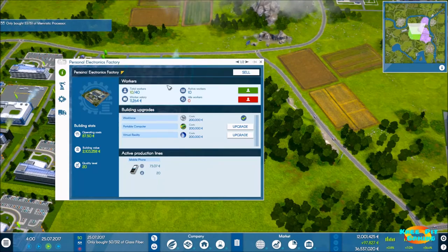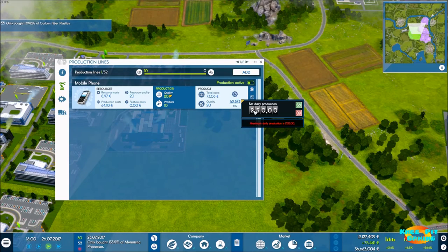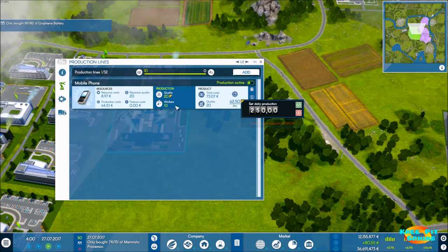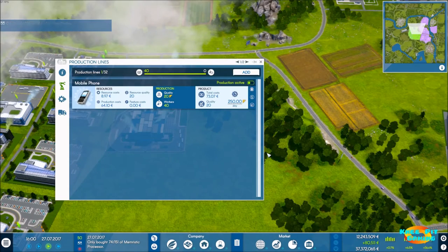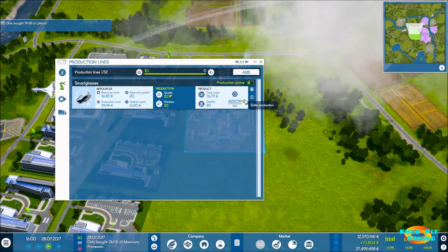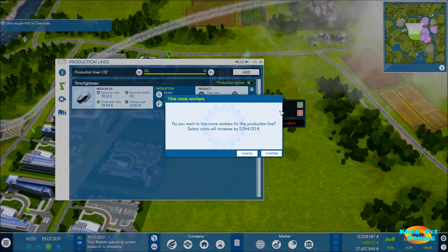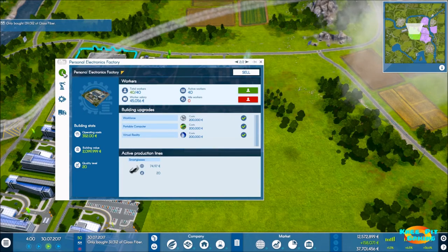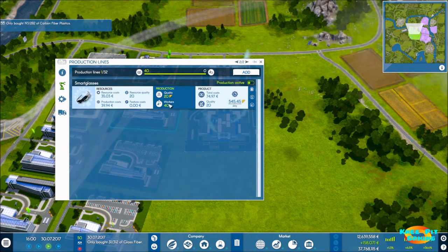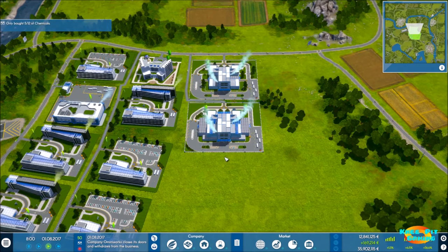Another thing we need to do is upgrade our workers. We did the workforce upgrade, but I didn't upgrade our production. So now maximum production for 40 workers — not 10 — is 250. We don't have all the necessary resources just yet, but we're going to do the same thing for this other one and we can make 545 here. So now the production lines are ready to go and produce at maximum capacity, at least as far as the resources they have available at this particular time.